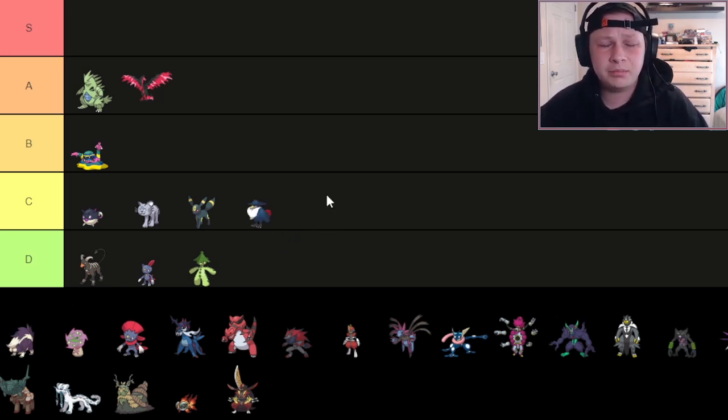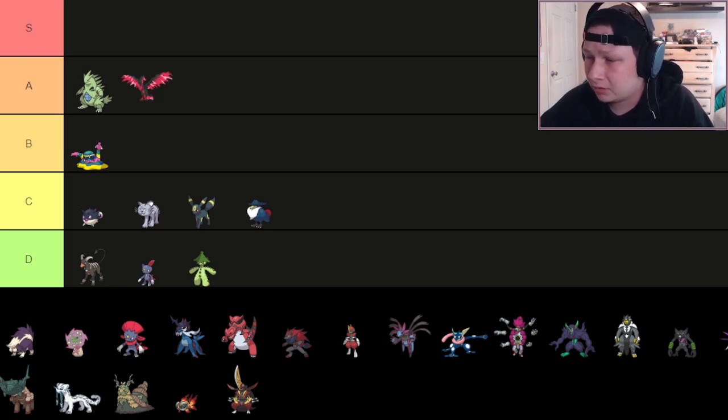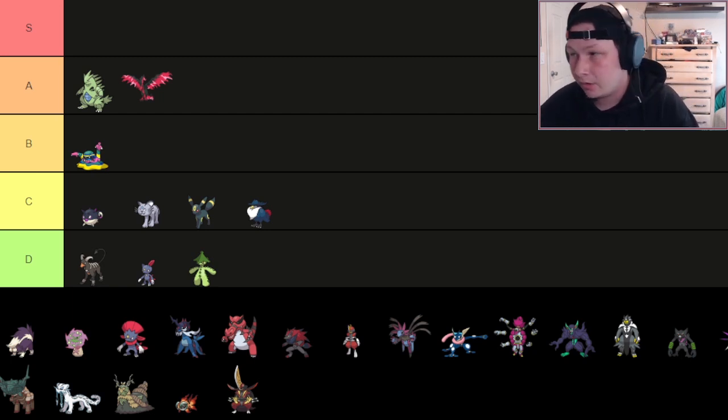Next up, we have Honchkrow. I'm going to put Honchkrow at the bottom of C tier — a little bit better than the D tier Pokémon, though not a ton better. Moxie, Brave Bird, and Sucker Punch with good offensive coverage and good priority despite being pretty slow can be pretty cool. It's not very bulky, though, unfortunately.